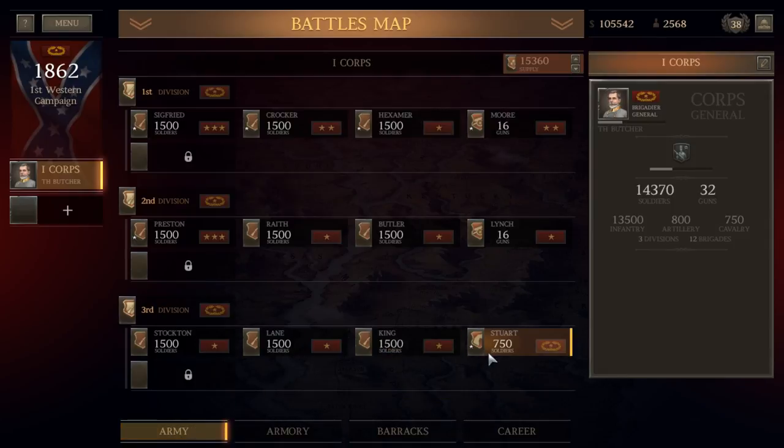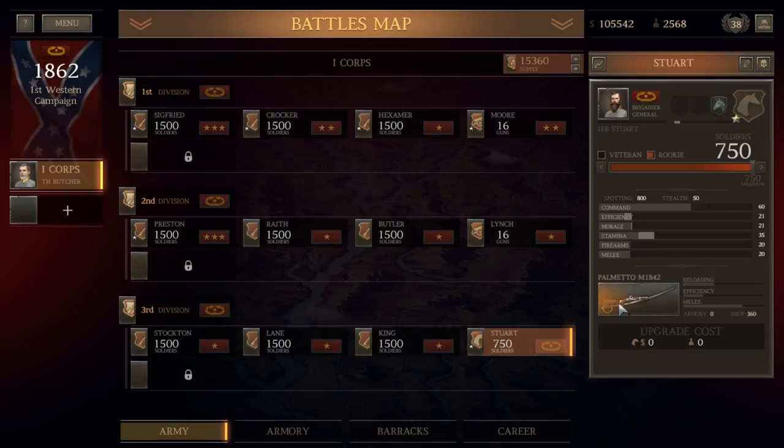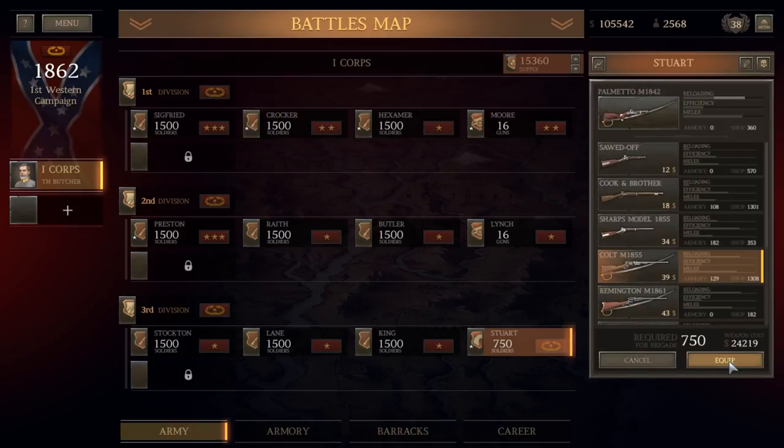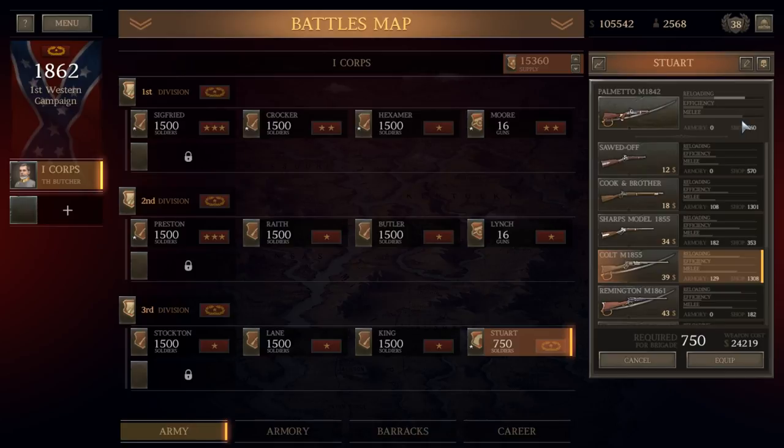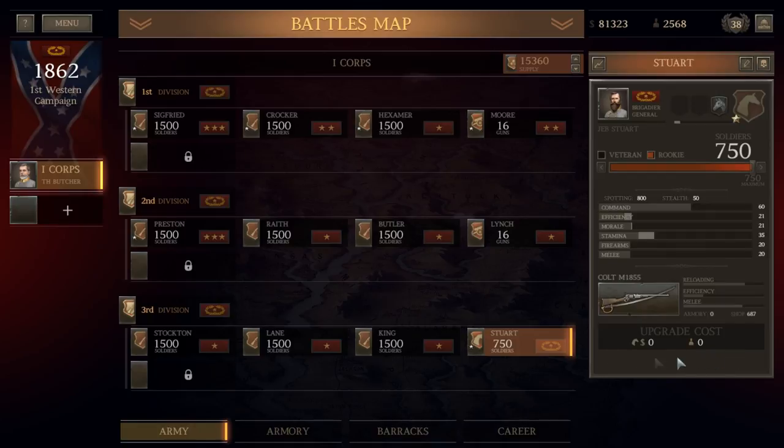I don't see the purpose in selling off our additional inventory quite yet. One thing I am going to do before we go to battle is equip our 750-man cavalry brigade under Jeb Stuart with Colt M1855s. These should basically be Colt revolvers with sabers — a huge upgrade on our reloading capability for our cavalry with no detriment to their melee capability. So they're still shock troops, but with better reloading. We'll go ahead and spend some money equipping our troops with that.